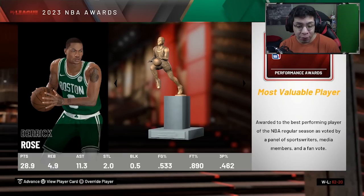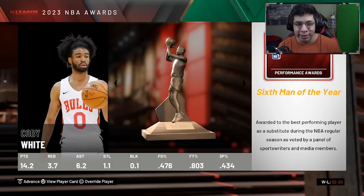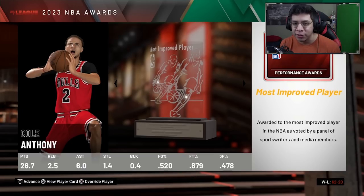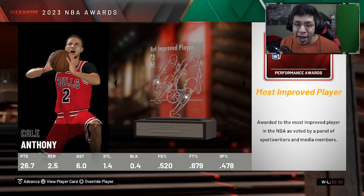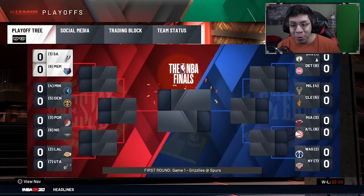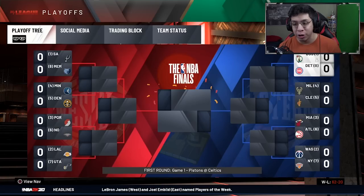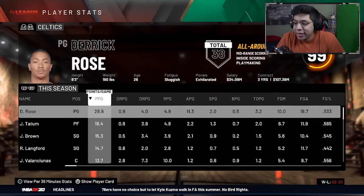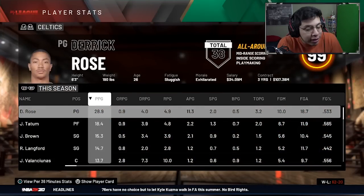First season with the Celtics: D-Rose drops 29 points a game, 11.3 assists, five rebounds, two steals - close to a 50-40-90 shooting split. Another MVP for the man! Mikey Williams is Rookie of the Year, Coby White wins Sixth Man, Anthony Davis is Defensive Player. Brad Stevens wins Coach of the Year as they finish 62-20. Of course Derrick Rose makes All-NBA First Team for winning MVP again. They finish number one seed.